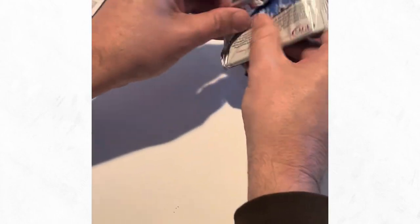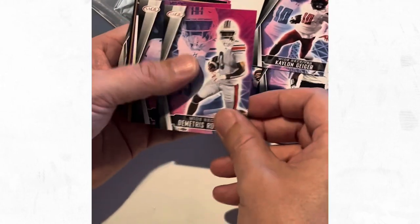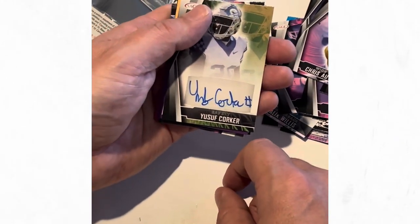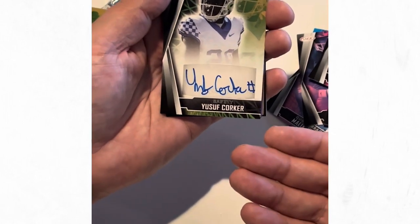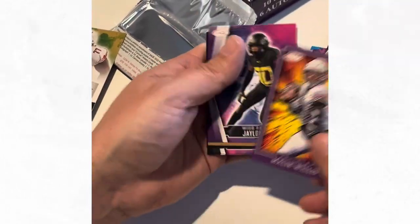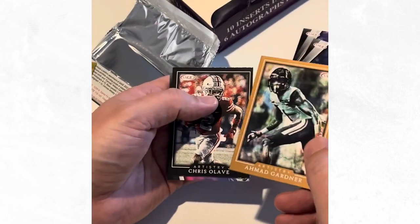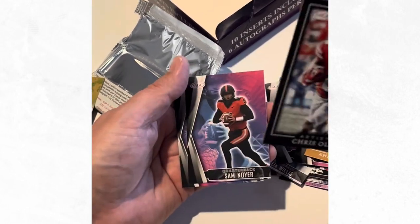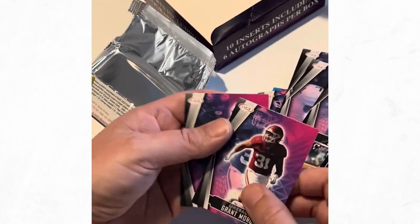It's got the serial number there but you shouldn't be getting this many repeats - that has been pretty disappointing. Pickens, Geiger, Metris, Robinson, Bell. Here's our auto - yeah man! Yusuf Corker, but another defensive player. Not many people going for defensive players, a little bit disappointing. Willis again. Gardner - it's a nice looking Artistry card. Lavey again, about three times. Morgan Ford.